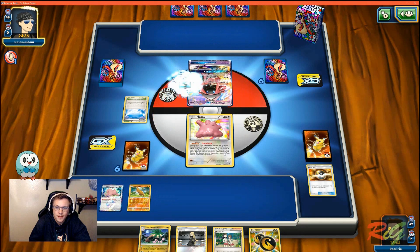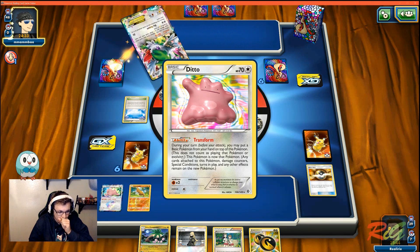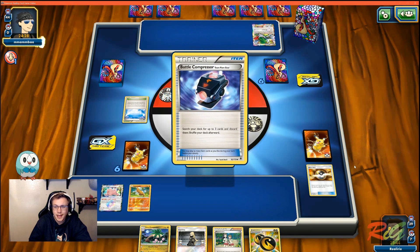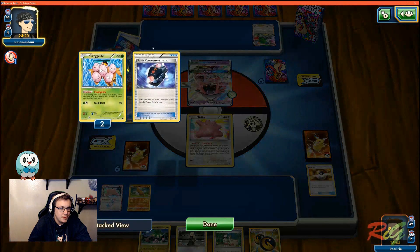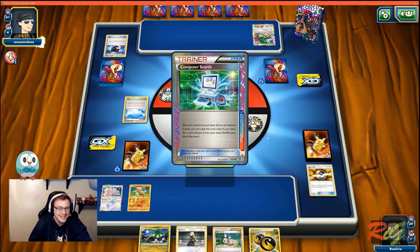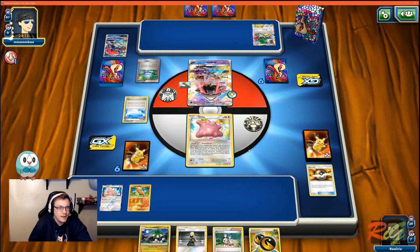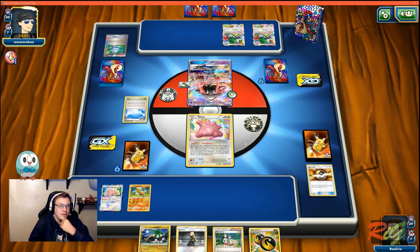We have an egg prized once again — not a surprise. It happens a lot with the deck, it's okay, nothing to do about it. Besides maybe playing Gladion, but Gladion's too slow for the deck. It's hard to get Lance out. Let's see what we're up against — hopefully something real. Never know here on PTCGO. Oh, it's Zoroark! Okay, cool.